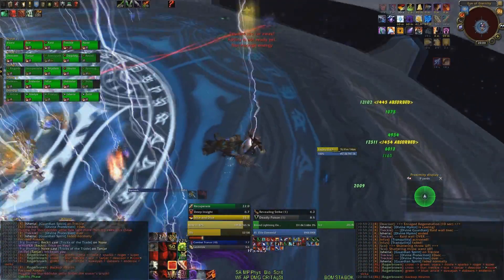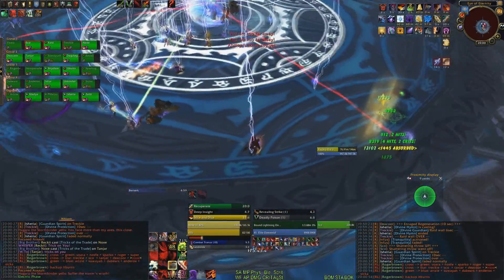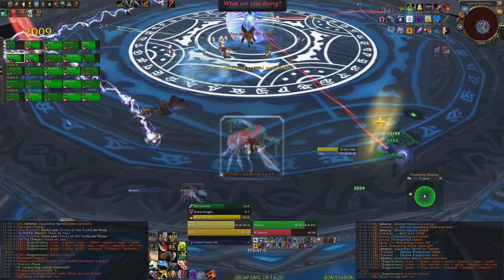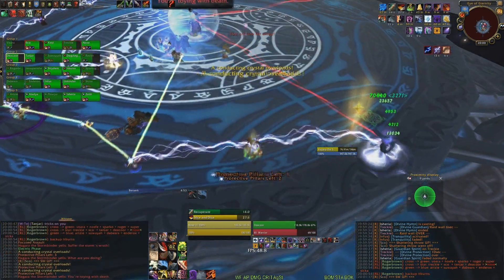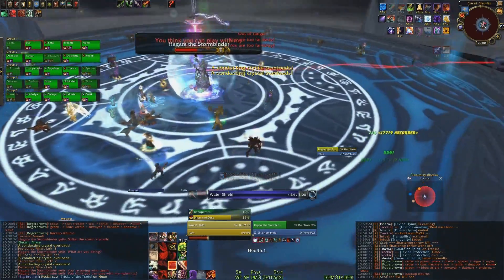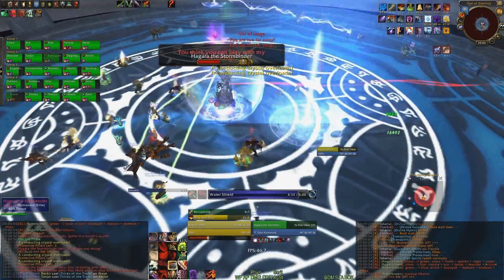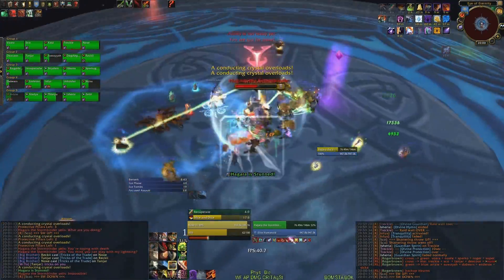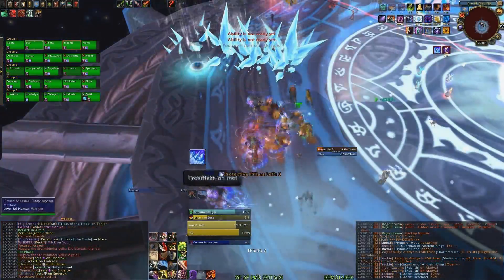Starting with Hagara, let's focus on transitions first. In the lightning phase, other than taking part in the lightning conduit, Rogues should remember about Cloak of Shadows, which can reset the stacking debuff. Look at your health bar and when you are dangerously close to dying, use it without hesitation. If your health is fine, however, don't bother and keep it for possible other oh-shit moments.